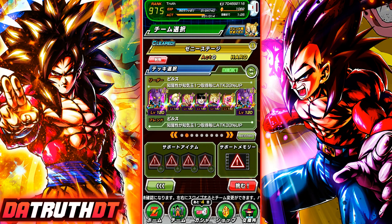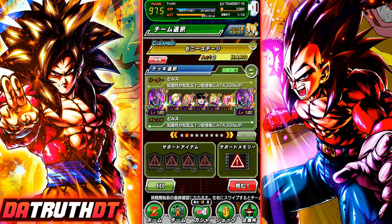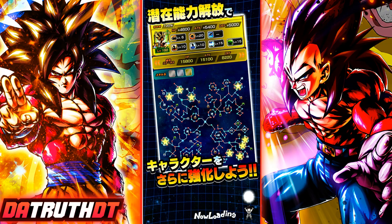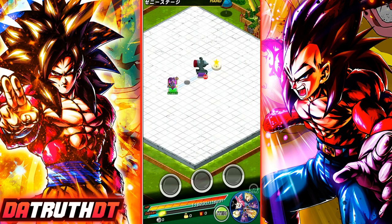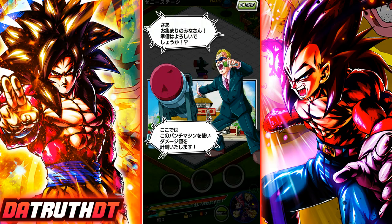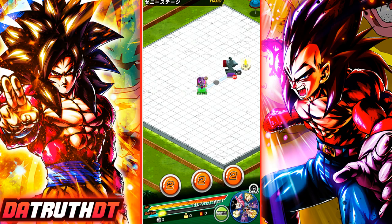I'm bringing Android 18 because she changes rainbow key spheres to INT, so Vegeta will create rainbow key spheres and then she can change them into INT for us. Kid Gohan, Trunks, and Kid Boo round out the rest of the team. The reason INT has a little bit of a disadvantage here is because Beerus doesn't actually provide anything to the team.